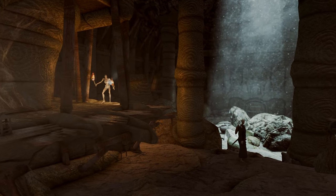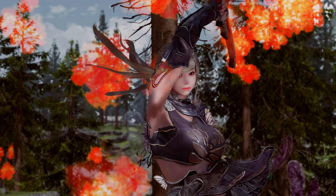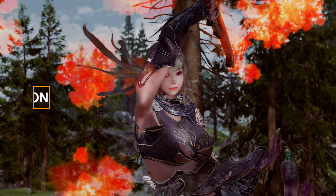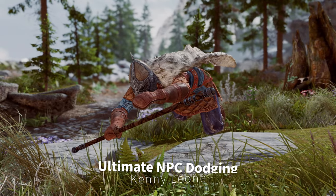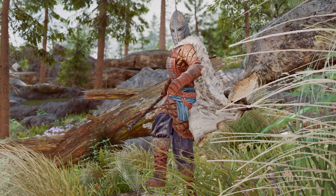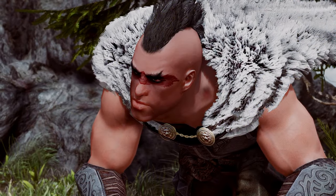In this video, I'll be briefing you on the must-have Skyrim mods for the second week of June 2024, with a special focus on the latest releases in animation-related mods. First up is Ultimate NPC Dodging. This mod utilizes RPG elements to design NPCs' dodging abilities based on individual skills and traits.